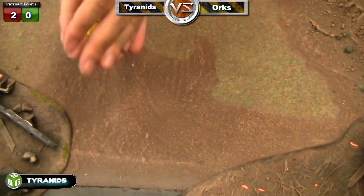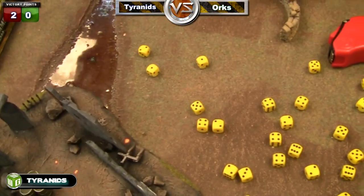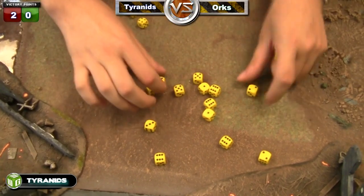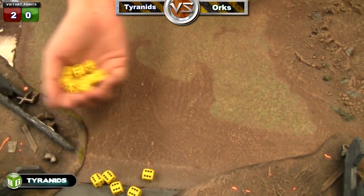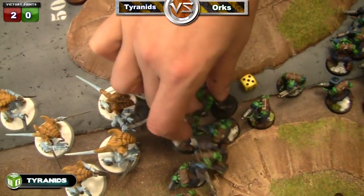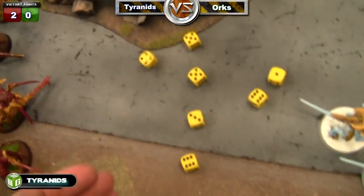Twenty attacks hitting on threes, rerolling ones with Scything Talons. Wounding on fours, rerolling to wound with Toxin Sacs. They also have Rending Claws — so sixes are AP two. Three rending hits — three die. Four more wounds — four look-out-sirs at four-plus. Failed three — he dies and the two guys next to him die. Seven more six-up saves — five more die.